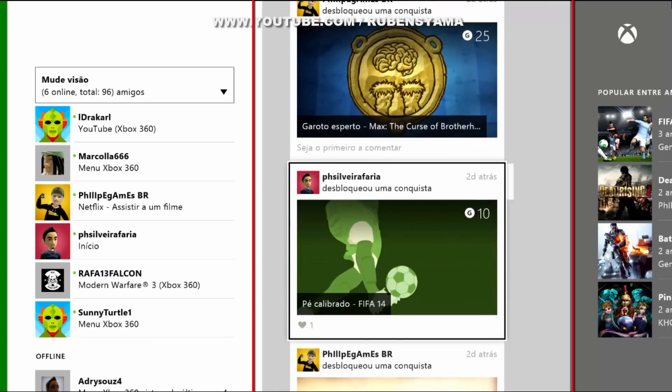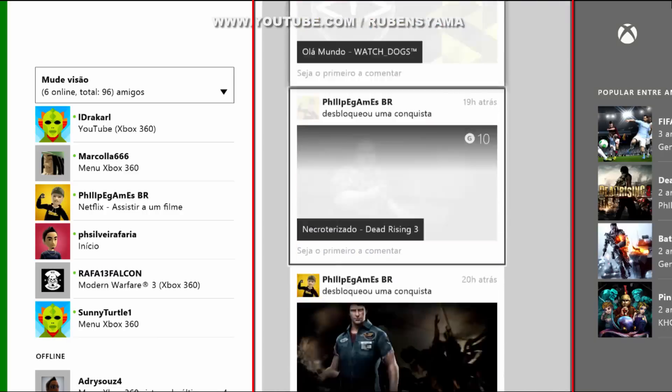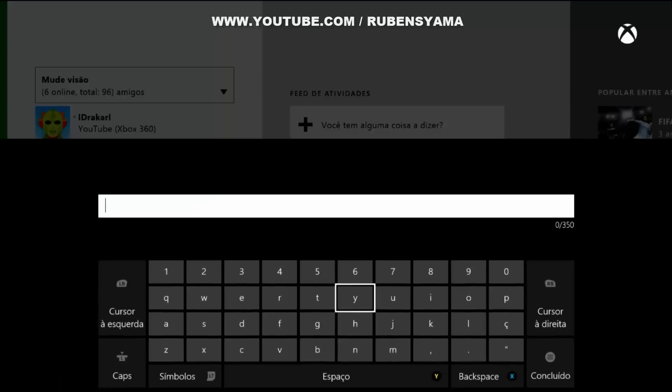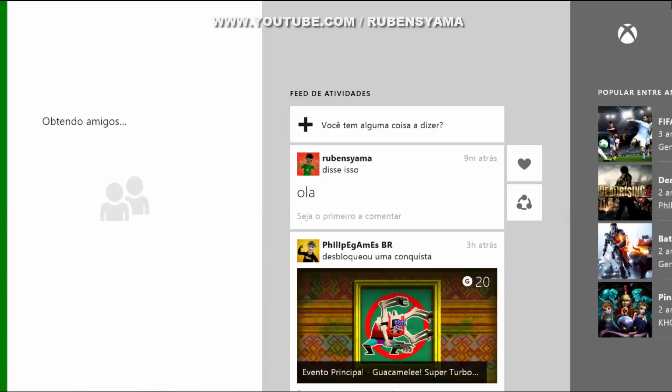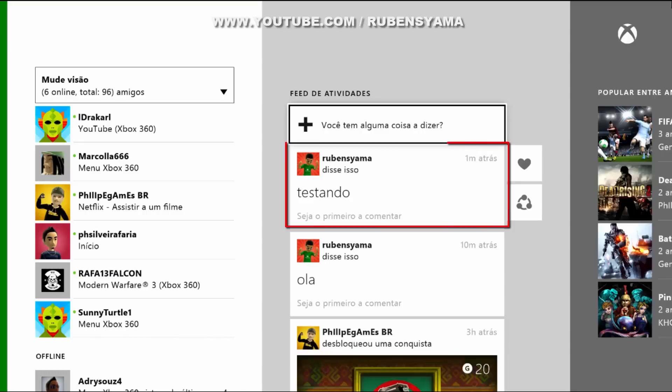O que que ele tem feito, o que que ele desbloqueou, conquistas. E simplesmente você pode fazer o quê? Como se fosse um chat — você pode vir aqui e escrever o que você quiser. Vai ficar como se fosse um Facebook, só que dentro do Xbox One, onde você realmente pode compartilhar o que você tem a dizer naquele momento.